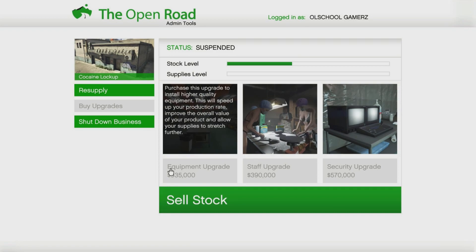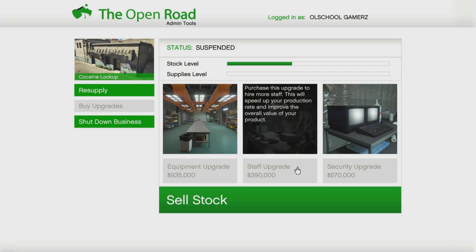First, let's cover your upgrades. The equipment upgrade installs higher quality equipment — this speeds up your production rate, improves the overall value of your product, and allows your supplies to stretch further. You need to have this; it costs about $935,000 and is rarely discounted. Next is the staff upgrade, which hires more staff to speed up production and improve product value — that's $390,000.